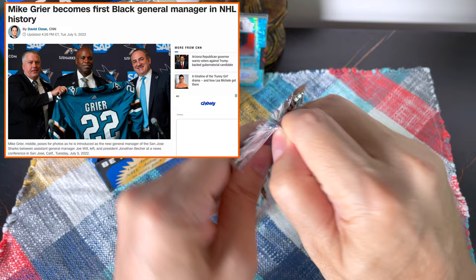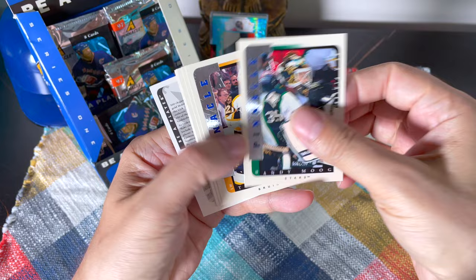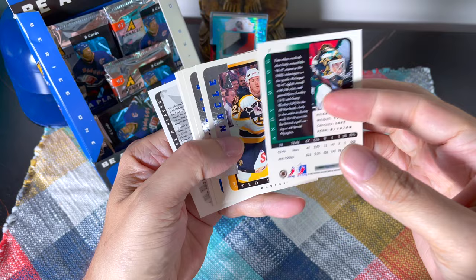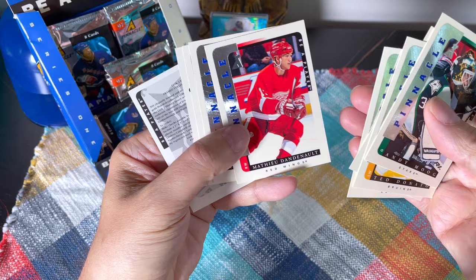Mike Grier is the new GM of power — he spent time in the Rangers and Blackhawks organizations and was promoted, which is awesome sauce for him. Let's do these packs — a bit papery compared to some of the other years I think, but a nice gleam and sheen on the side. They have stats from the prior year. There's Ted Donato, Stephan LeBeau, Matthew Dandenault — a one-time Hab.